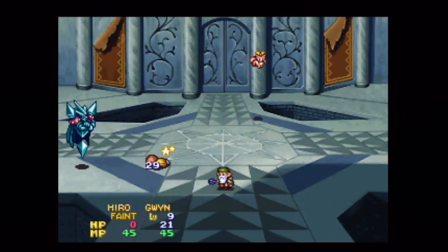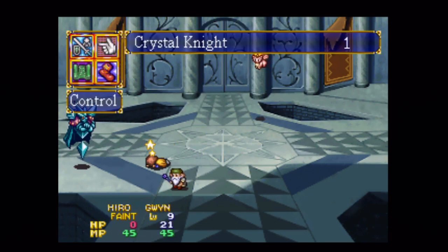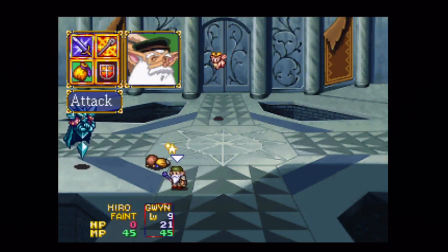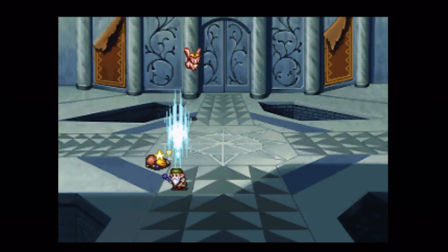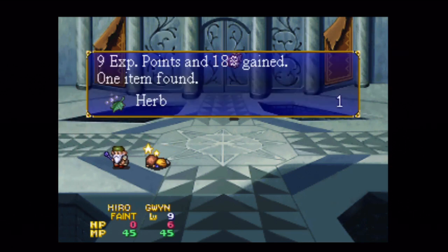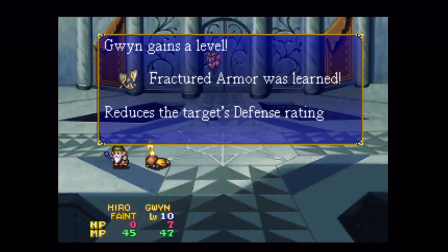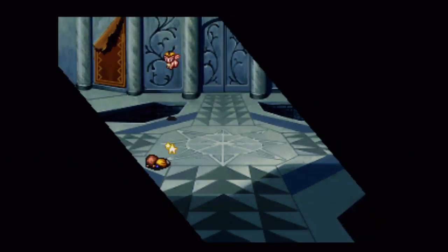What I was saying was: if I know an enemy is going to be really fast compared to me, then I might have Gwyn — who doesn't have as much range — attack that enemy, counting on them coming to me if they have more range and they're faster. Hiro died, but that's okay. And we get a new spell — basically it's like a deep attack or something, so that's going to be really useful for us.